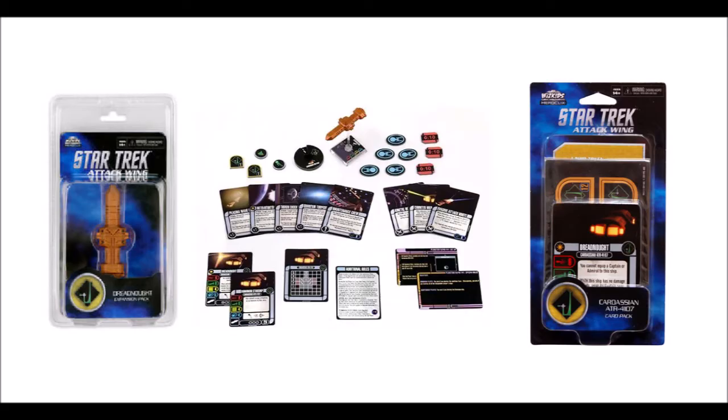If you buy the Motley Fleet, you'll also probably want to pick up the Cardassian ATR4107 card pack, mainly because it comes with the captured card. You could also buy the Cardassian Dreadnought expansion pack, because that will let you use the rest of the cards from the card pack itself.